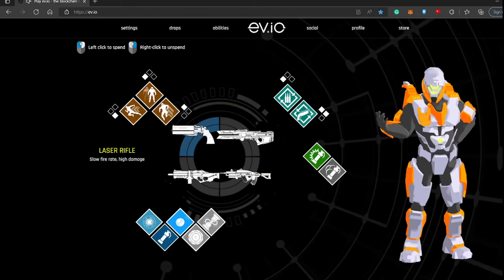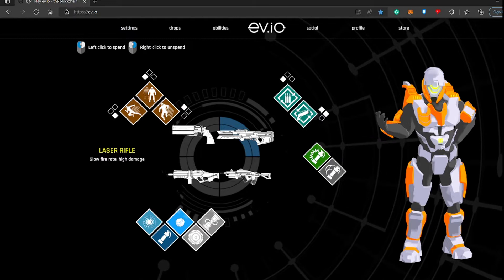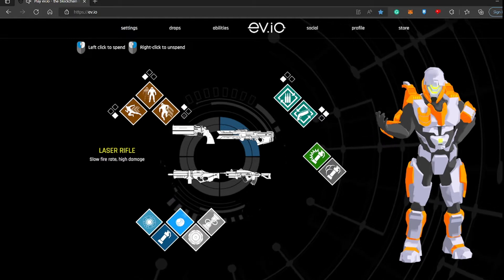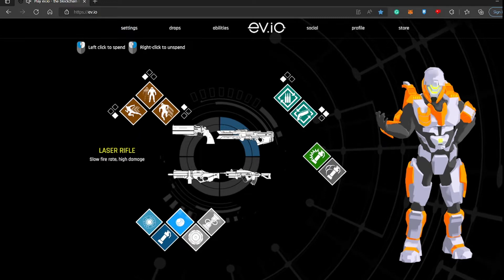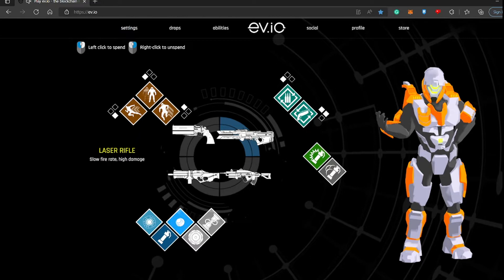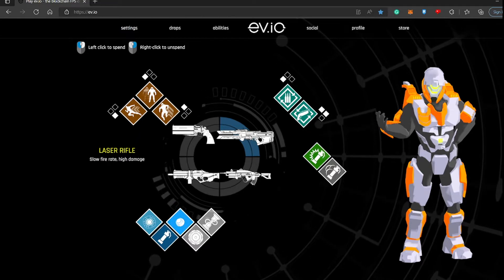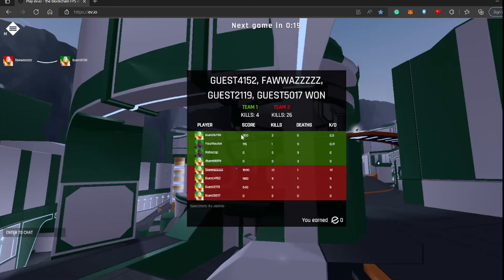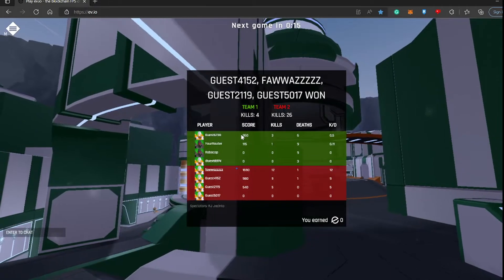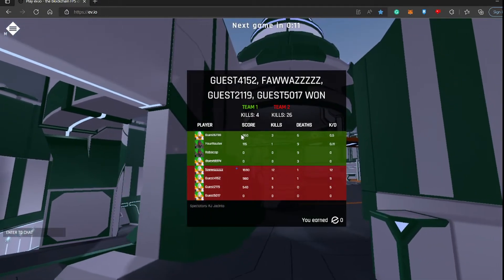The laser rifle is a long-range weapon with a slow fire rate but higher damage. It deals around 45 damage on a normal hit and 68 on headshots. Since the usual HP is around 100, you'll need three shots to kill someone normally. But if you land a headshot first, you only need two — 68 plus 45.